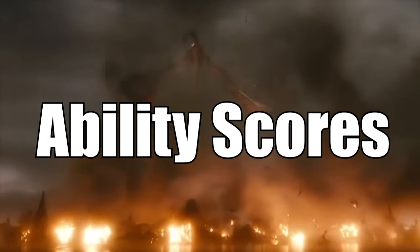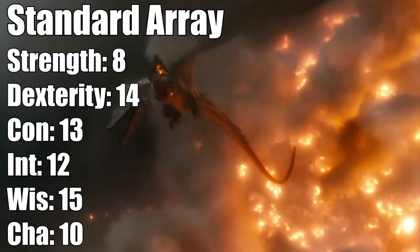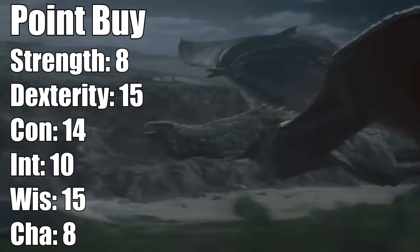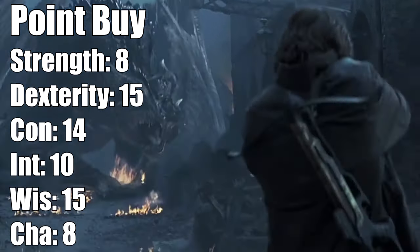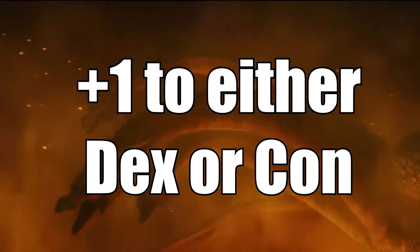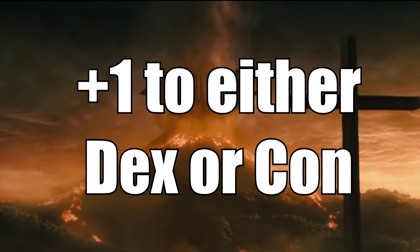Next, we're going to go with ability scores. If you go standard array, your stats are going to look like this. If you want to go with point buy, which is what I recommend, it should look like this. Ideally, you want a plus three in wisdom and at least a plus two in dexterity and constitution. Assign your plus two from your race to wisdom, and a plus one to dexterity if you're using point buy, or a plus one to constitution if you're using standard array.